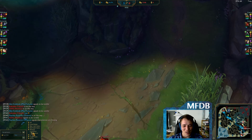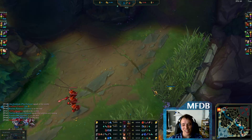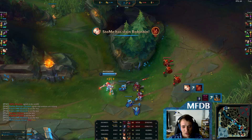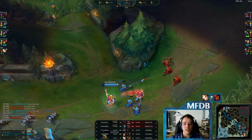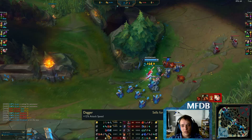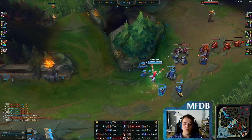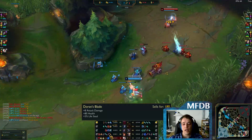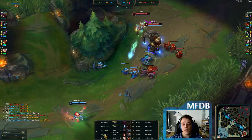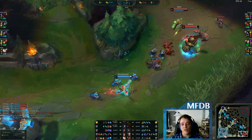I always press Tab out of habit because I want to see the scoreboard, but if it's permanently visible, pressing the key makes it disappear. Miss Fortune is still chilling in lane, probably waiting for a certain amount of gold. Going back with 700 gold wouldn't be bad since you can afford the Recurve Bow — another 15 on-hit damage. With Lux back, it would probably be better for Miss Fortune to back as well.